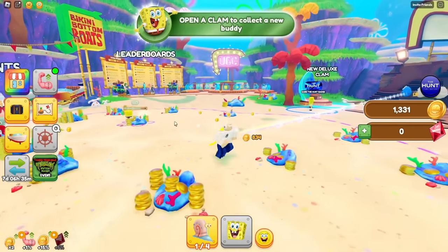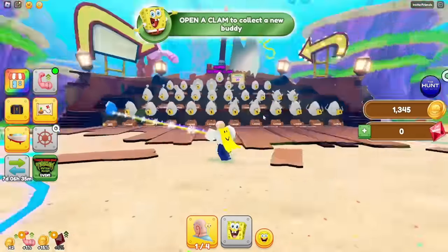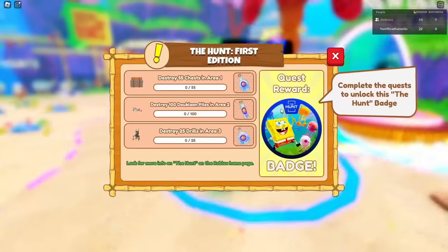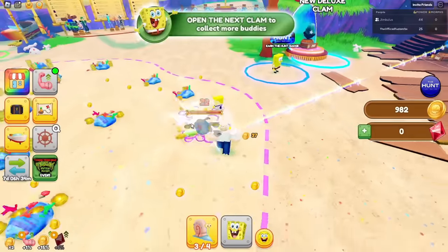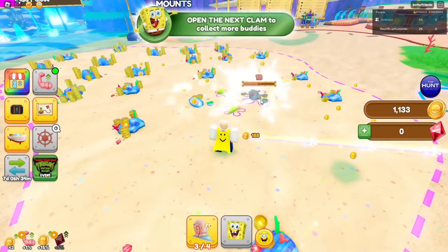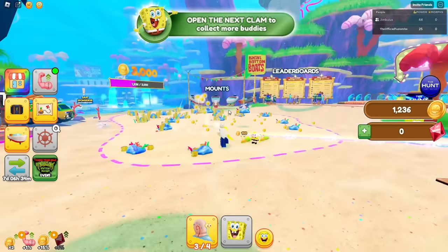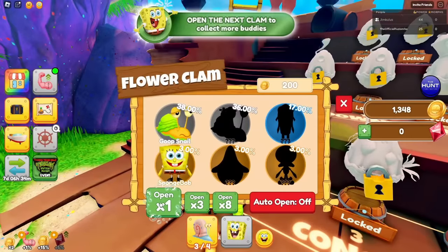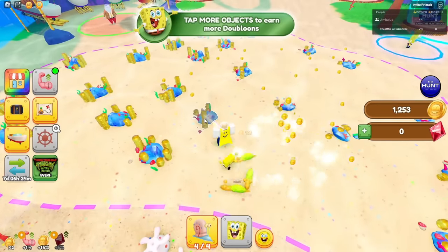Starting off, we have Spongebob Simulator. This isn't hard whatsoever, but it is very time consuming. Basically, what you have to do is complete a bunch of different quests and challenges. You have to destroy 55 chests in Area 1, collect 100 doubloons in Area 2, and in Area 3 you have to destroy a few drills. It did take about 25 to 30 minutes to complete this. There are some badges that take less than five minutes, so if you're trying to complete this hunt very quickly, maybe avoid the Spongebob game.